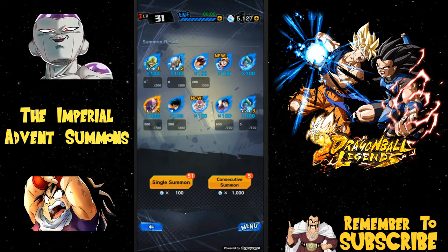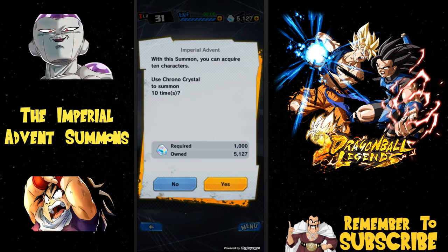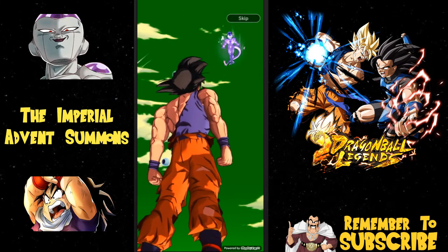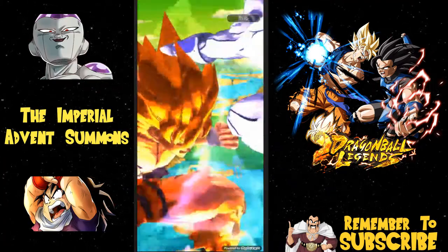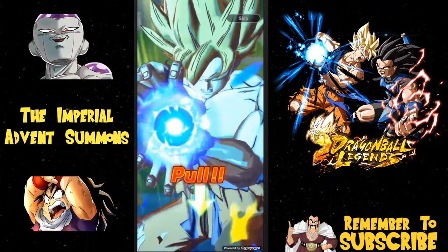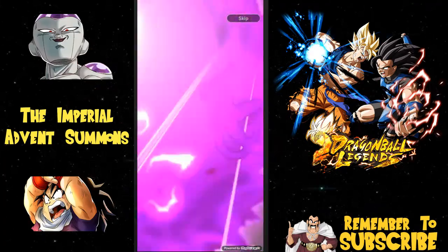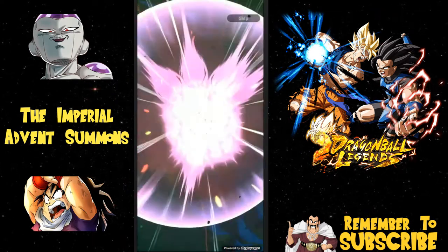Alright, those limit break animations are cool but they're a pain in the butt. If you guys want to summon with me, go ahead and do another summon right now. Hit the summon button and I'll wait for the pull-down countdown. We got mad pods right here though, so that's awesome. Maybe I can get Frieza this time. Alright, we're going to pull down like we typically do — counting down: three, two, one, release.